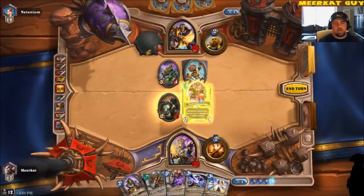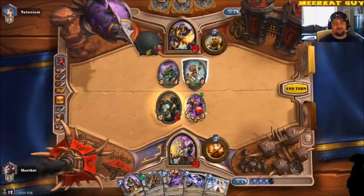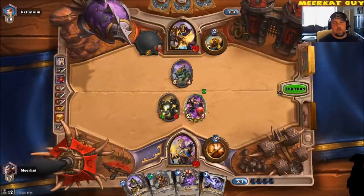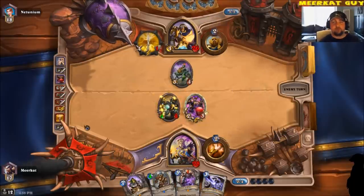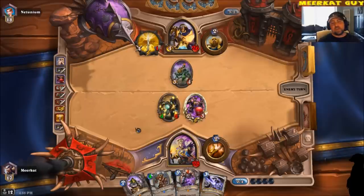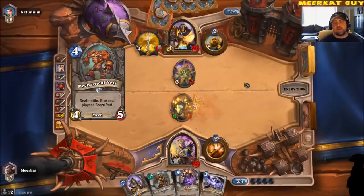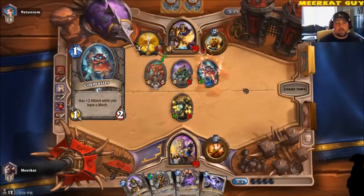Let's go ahead and plop that down. He's going to have a hard time getting rid of that Mech Warper with the True Silver Champion. Next turn, I could be dropping down the Upgraded Repair Bot if he does indeed get rid of the Mech Warper, or I could drop down a Vol'jin — depends on what he does. He's getting rid of my little boxer dude, dropping down a Mechanical Yeti and a Cogmaster.